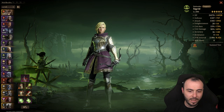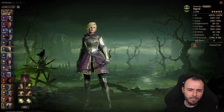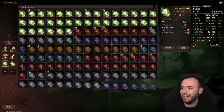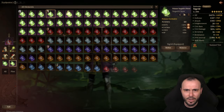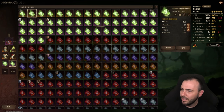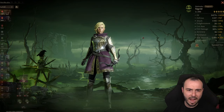Sigrid is built on an Executioner set — I need her like this for the Goblin. When doing Goblin I usually change the runes and get an attack rune on her. As she stands: 38k HP, 1.8k defense, 3.2k attack, 88 crit rate, 119 crit damage, 176 accuracy.